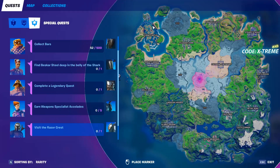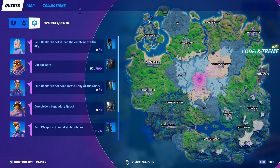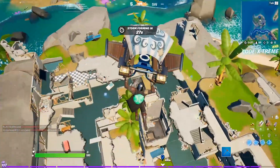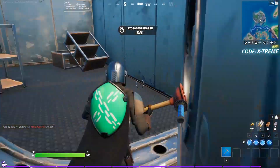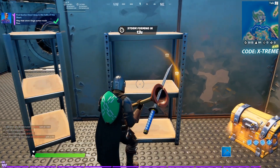Now let's move on — we have another challenge which is find Beskar steel deep in the belly of the shark. This is located at the Shark, previously known as the Shark — there's no name for this location anymore. Come over here, find the vault, go inside the vault, and you'll find the Beskar steel right inside.